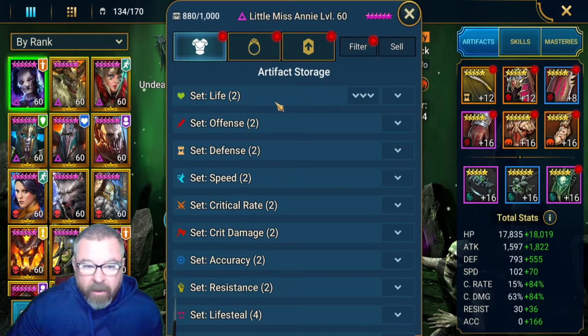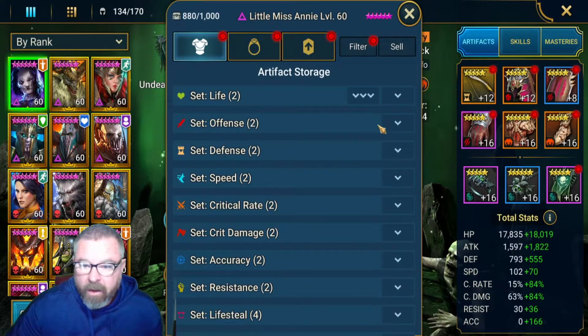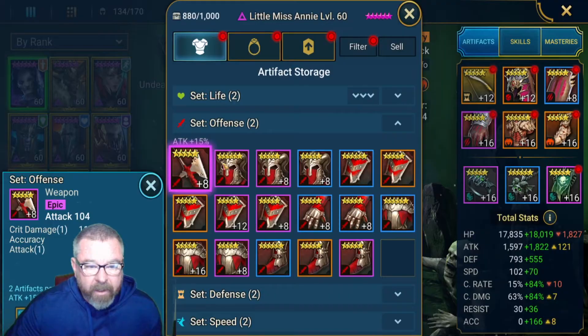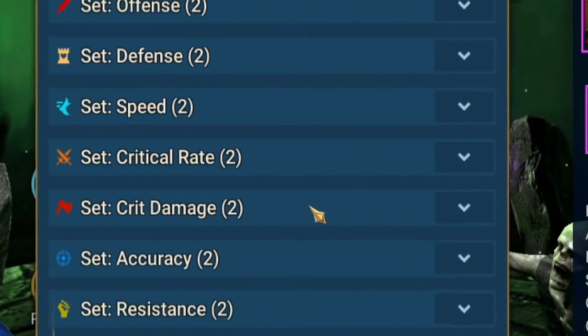Every set that Pelerium offers you is made up of components that all have the same stats. So you can get the same attack, crit damage, accuracy, and attack percentage on an offensive set as you can on a life set, as you can on a crit rate set, as you can on a crit damage set.